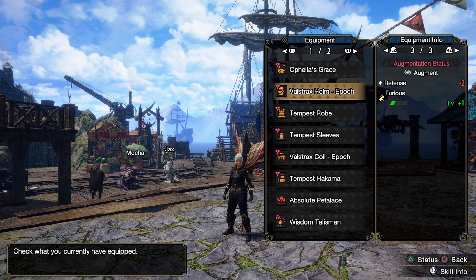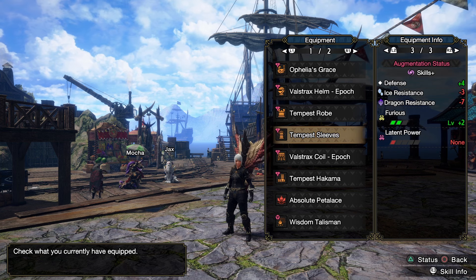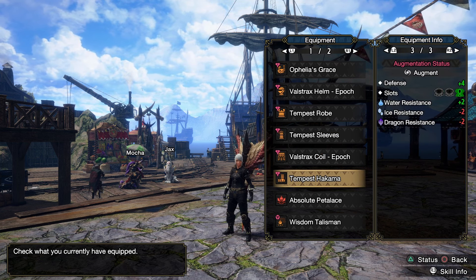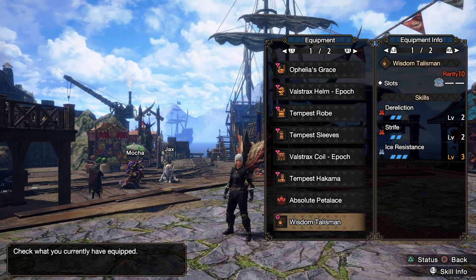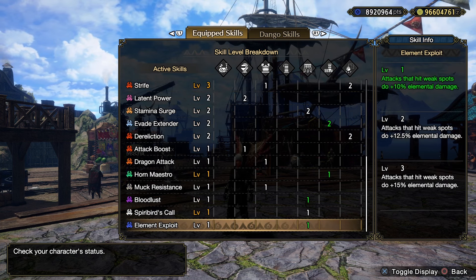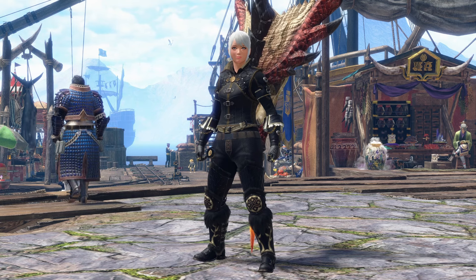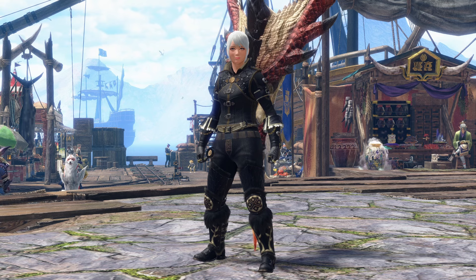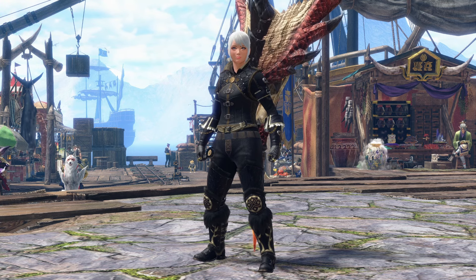As usual, here was the build. I mentioned I made a comfort one, so this is pretty different to the one that I normally run, but it still shouldn't be too bad, as you saw. It did pretty good numbers on the Vile Pops. But of course, there were the decorations using a Dereliction 2, Strife 2 with a 4 slot. As always, here were all the skills and decorations — if you want a screenshot there, you can. And yeah, that was going to take on Risen Camellius with the Hunting Horn. As I mentioned, it's kind of an awkward matchup. Sometimes it can be good with the staggers, sometimes it can be really bad. As always though, thank you so much for watching, and I hope to see you on the next one.